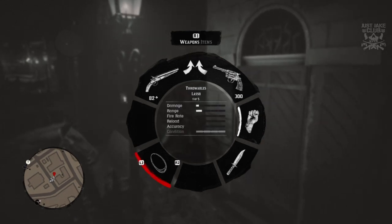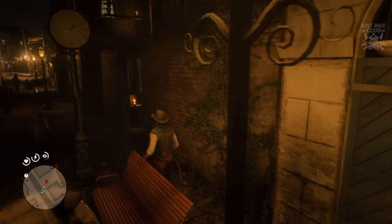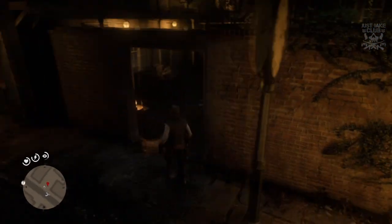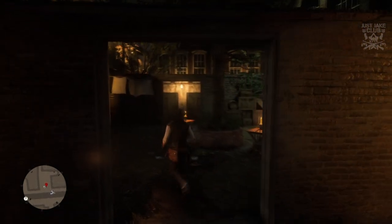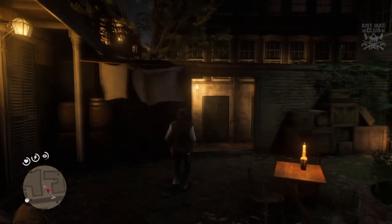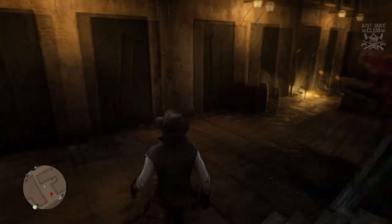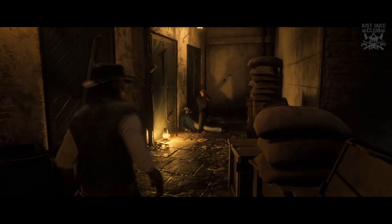Once you hitch your horse, maybe equip a weapon — we'll try and lasso him if we can. I'll bring the lasso out. You come through here and he is just in here to the right, and it should now trigger a little cutscene.